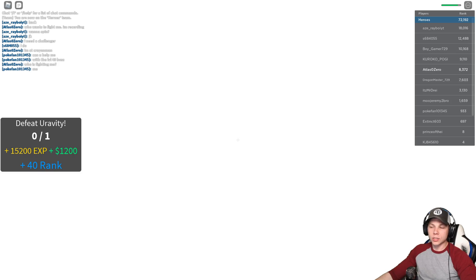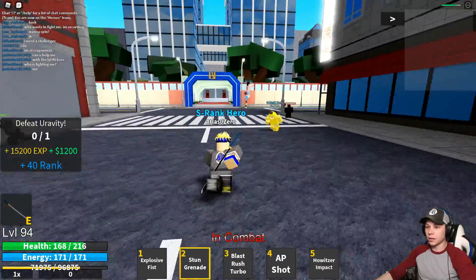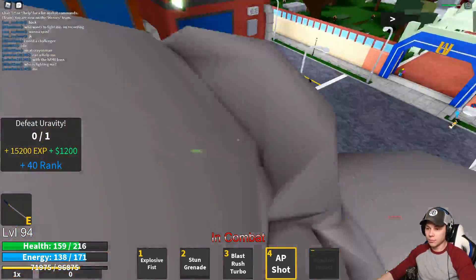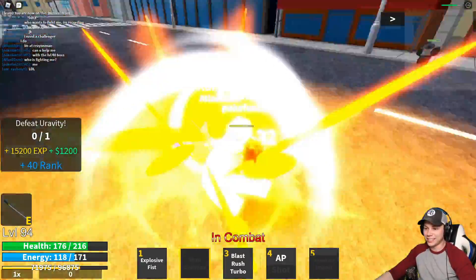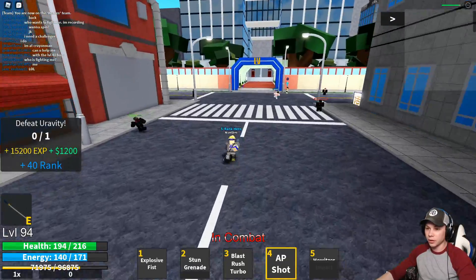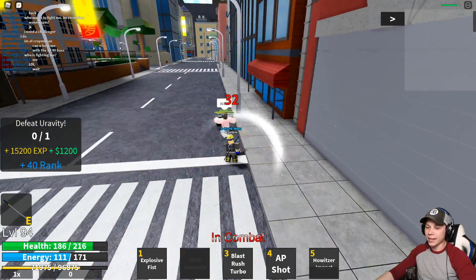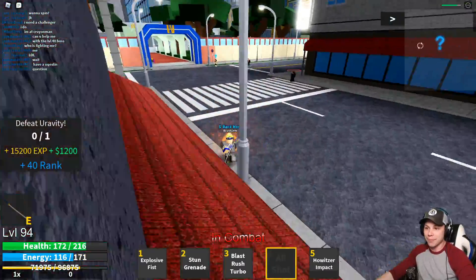We're going to do Explosive Fist on this dude. So that's what Stun Grenade does — it just blinds you. My Houser Impact — we're just going to roll with Houser Impact and hopefully blow somebody up. I really haven't had any PVP or really any practice with this to be honest. Stun Grenade — did we both stun each other? A little Explosive Fist. Blast Rush Turbo is really good for moving around. Hey, what's wrong with you? Let's see — Stun Grenade. Oh, we're in a fight! There's no rules. Hey, I got somebody fighting me while I'm fighting somebody — that's not fair.